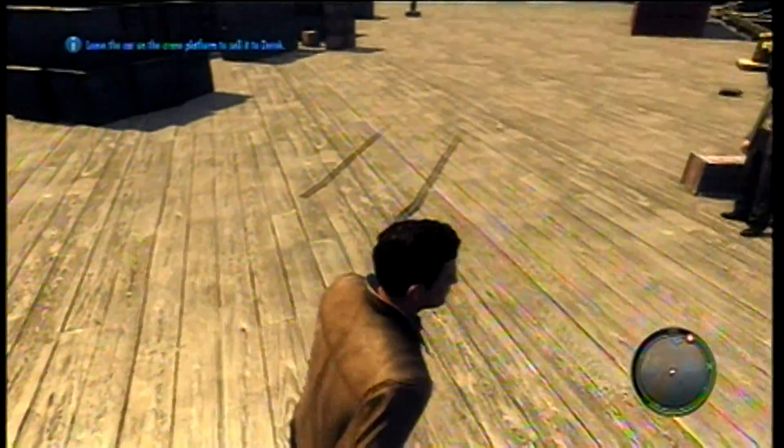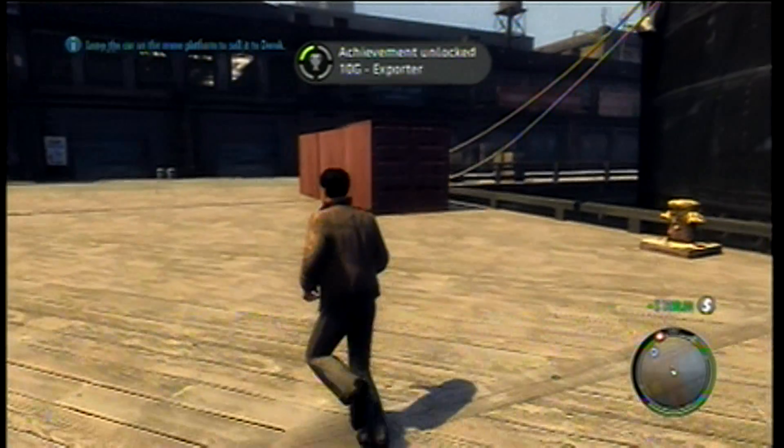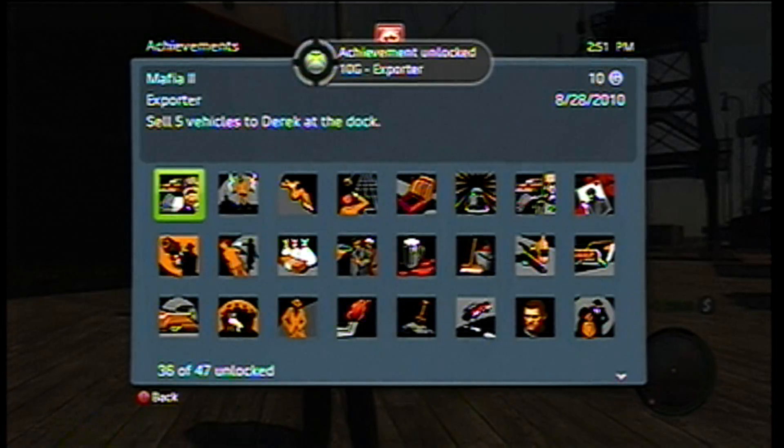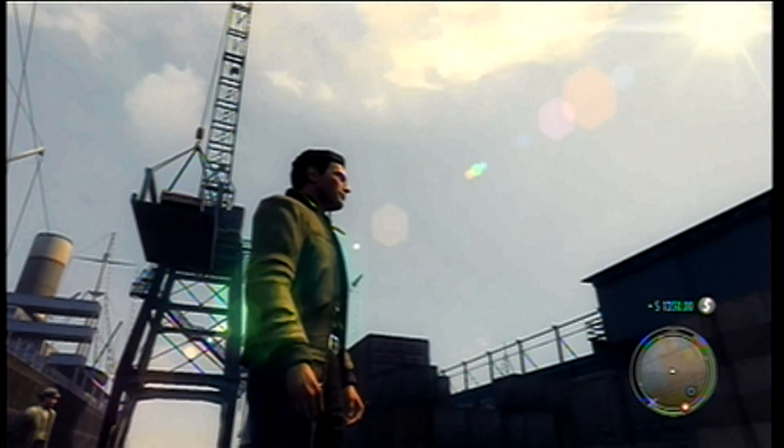But you've got to do it before Chapter 14. I'm not going to spoil it for you, but after Chapter 14 you won't be able to do this. And there you go — 10 Gamerscore: Exporter. If you want to see more Mafia 2 achievement videos, head over to Co-op Studio and subscribe. If you've got any questions, comments, or suggestions, please post them, and thanks for watching.